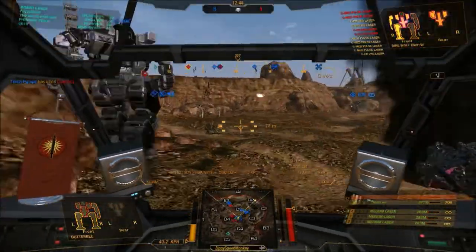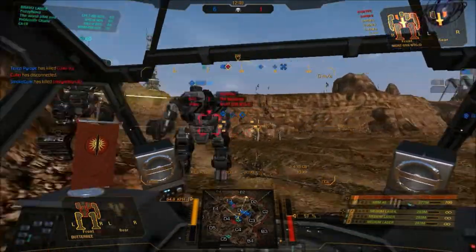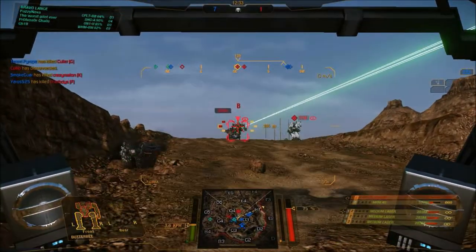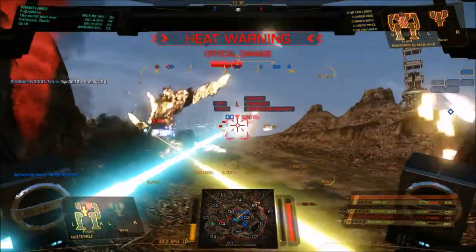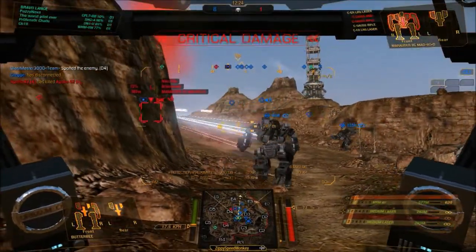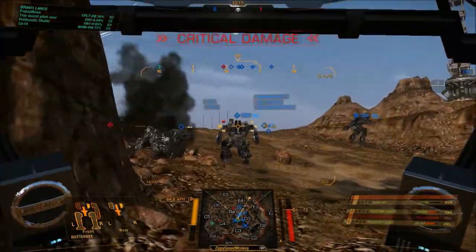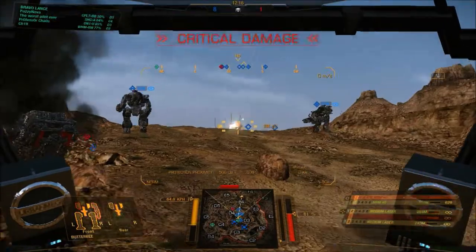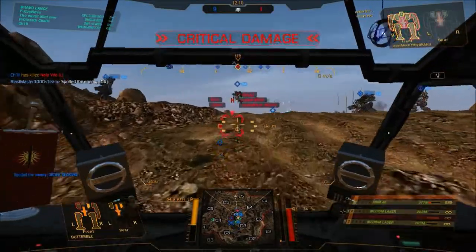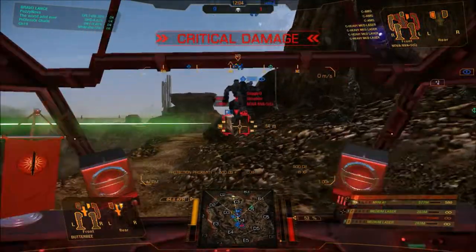That Dire Wolf is going down! We just put a hurting on him — literally 80 points of damage right into his CT. He hasn't got much left. We are also taking a pounding and lost one of our MRMs already. That's the thing with the Catapult — your missile hardpoints will be targeted because they're just big easy things to hit. Giant blocks on your shoulders are going to be targeted. I lost some medium lasers too, but still have an MRM-40 left.